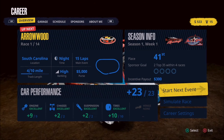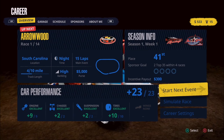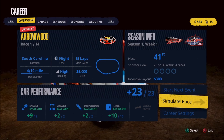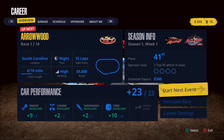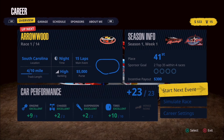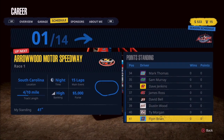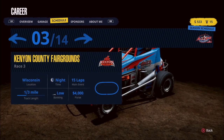Now we've come to our first race — race one of 14 in our first season at Arrowwood. We know we're going to be severely underpowered and won't have as much grip as the other cars, so we're going to lose in every which way. We could simulate some races just to build up money, but I really feel like our best option is to run as many as we can, because I think we're going to run better than the simulations would give us.